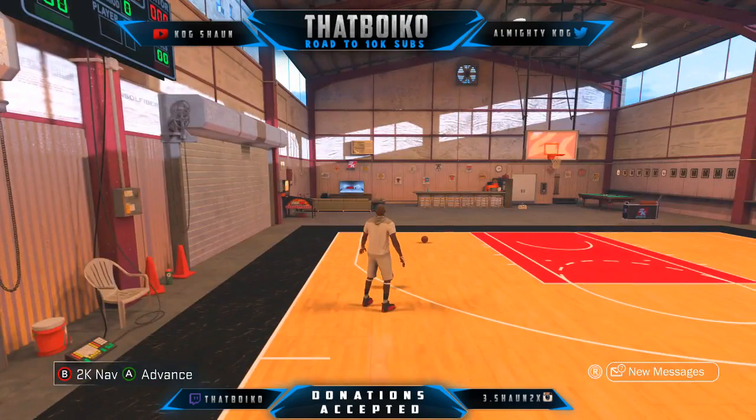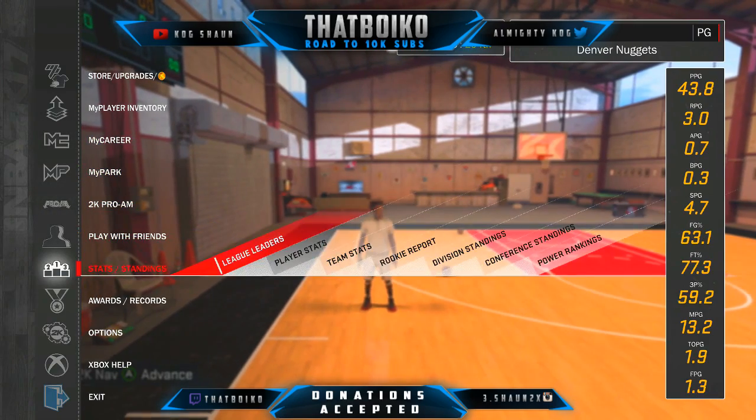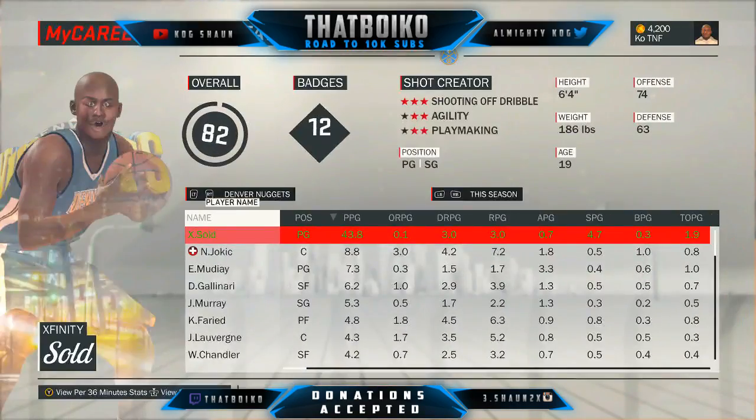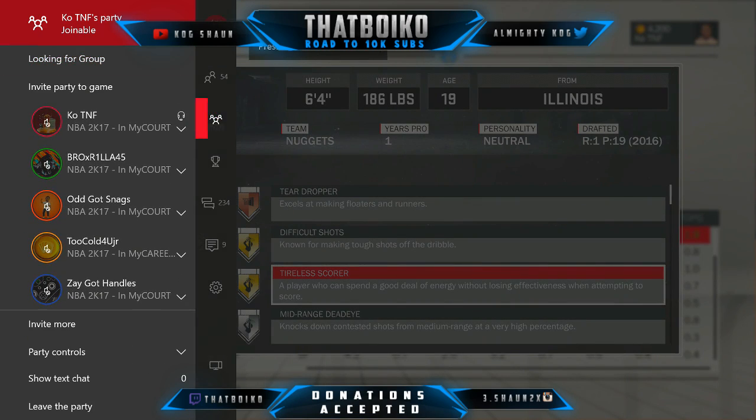First off, I'm gonna start by showing y'all that I have the badge. Let's just go to player stats — and there it go. Y'all see I got the Tyler score badge. It says: a player who can spend a good deal of energy without losing effectiveness when attempting to score.